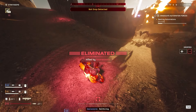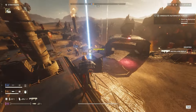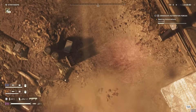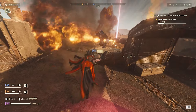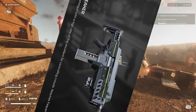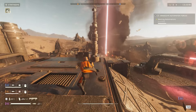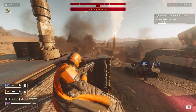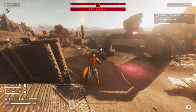Level 8 and 9 kind of merge in terms of the grind and equipment, with the main difference being that at level 9 you'll probably have enough requisition slips to pull out a crazy batch of stratagems and enough metals to finally grab the breaker shotgun. Page 4 of the war bonds — the best early game weapon in the game tucked away down there. This beast does slightly less damage than the punisher, but it's an auto shotty. Regardless of whether this gun fits your playstyle, you'd be shooting yourself in the foot if you don't at least try it.